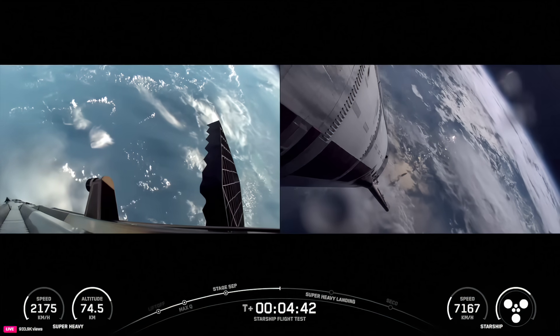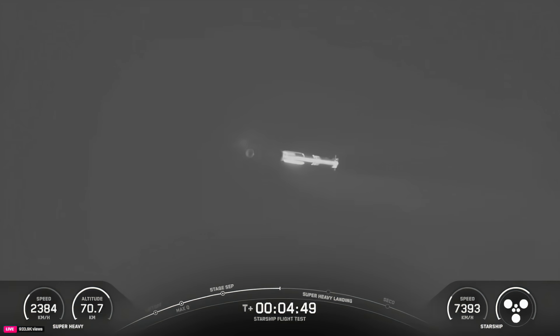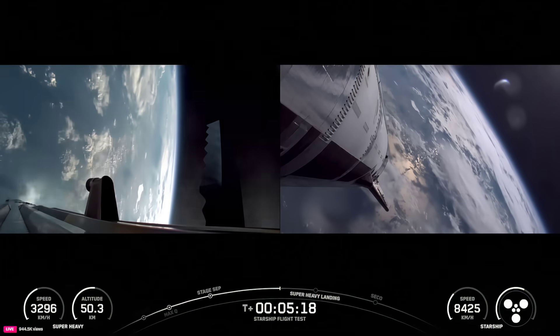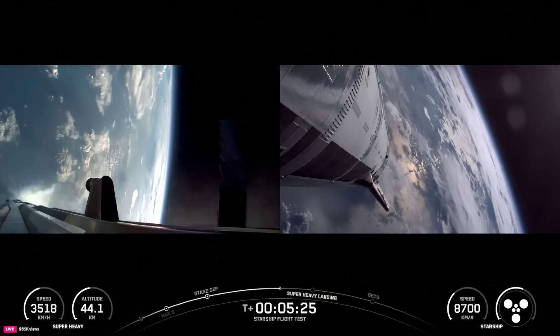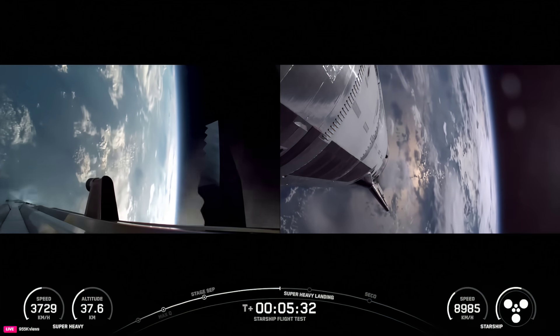One of our test objectives for today is to simulate what an engine out situation would look like. We're going to be intentionally turning off one of those center three and instead lighting one of the engines from the middle ten ring. We did see one of those engines in the middle ring shut down during the initial ascent. It looks like we have hot stage jettison — you can see it floating away there to the left of the booster. We are resilient to engine out on Super Heavy; that's why we're able to get through our ascent. Starship is flying on the expected path. There's still a chance that engine could be back in the mix for the very start of the landing burn, so we'll see if we light up all 13. We've even done a landing burn at the tower with an engine out — very resilient. We'll see how it does on its way down to the gulf.